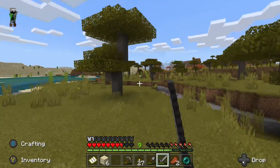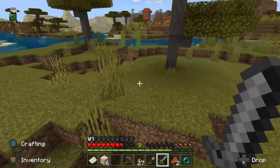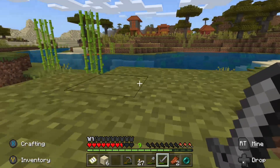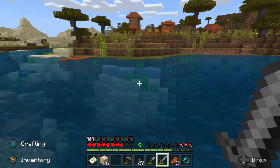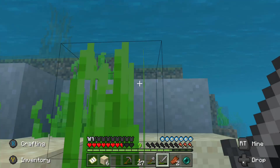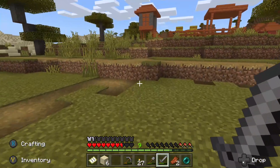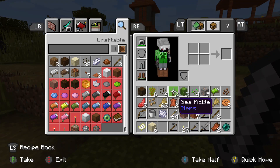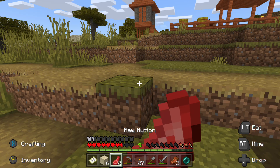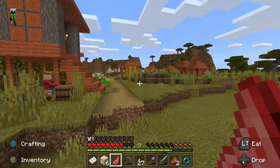It hardly even looks like I have my boots on actually. I can see my well over there. I can't regain hunger because you need to sprint in water to swim — that's why my house feels miles away. At least I got two sea pickles. Looks like a patty — a very floppy patty.